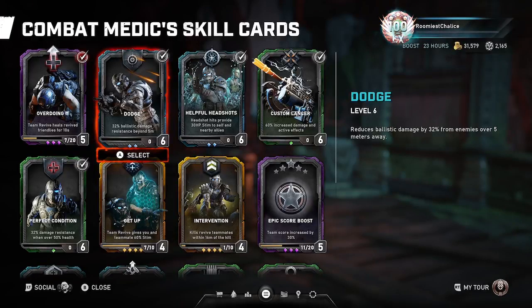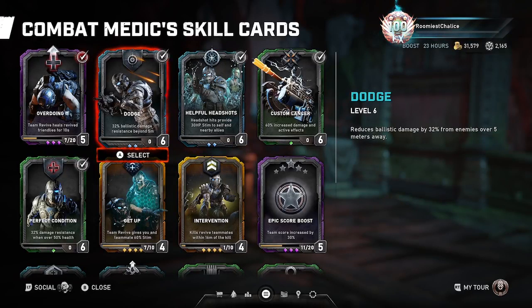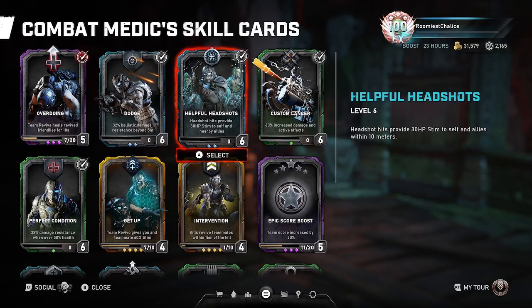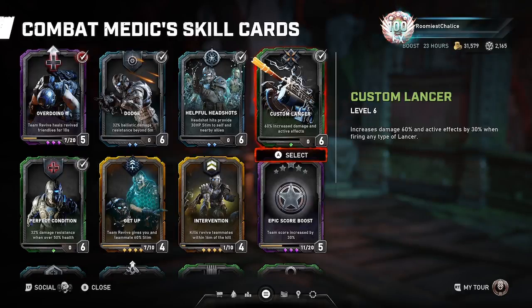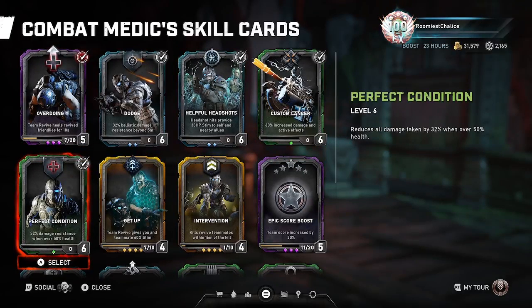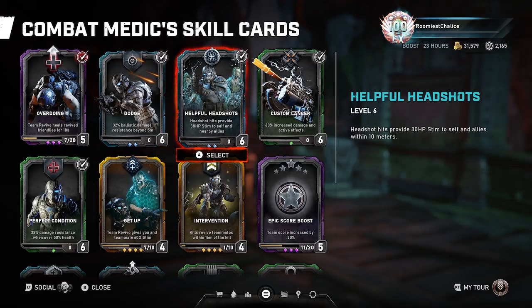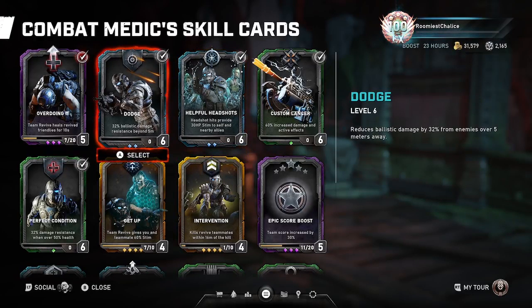Dodge gives 32% ballistic damage reduction past 5 meters — as long as you're past 5 meters from the enemy, those ballistics will do 32% less damage. Helpful Headshots is a great stim generation card. Custom Lancer for just more lancer damage. Perfect Condition gives 32% damage reduction while over half health. Most of the time, between Perfect Condition, Dodge, and Helpful Headshots, you have full stim with 64% ballistic damage reduction.